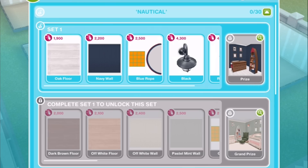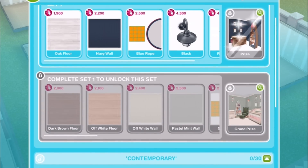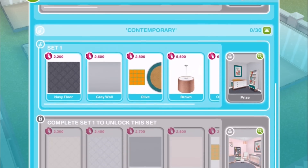Now let's check out the section of the maternity store for furniture and decorations. There are going to be two possible themes: nautical at the top and contemporary. As you can see, there are going to be 30 possible items in each of these themes. They are going to come in sets — there are two sets in the nautical and two sets in the contemporary as well.